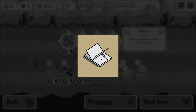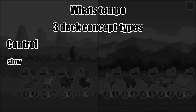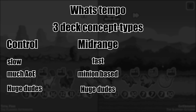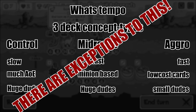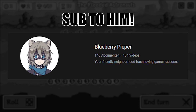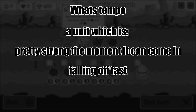Welcome to the second chapter of this. To dive into this, we need to understand the concept of tempo units. In trading card games like Magic the Gathering or Hearthstone, basically three core deck concept types build the foundation: control, which incorporates slow gameplay with much AoE damage to stall out the game and huge dudes coming in late; midrange, which tries to bring huge dudes in as early as possible; and aggro — aggro decks try to win really quick with generally small units which will attack often and early.